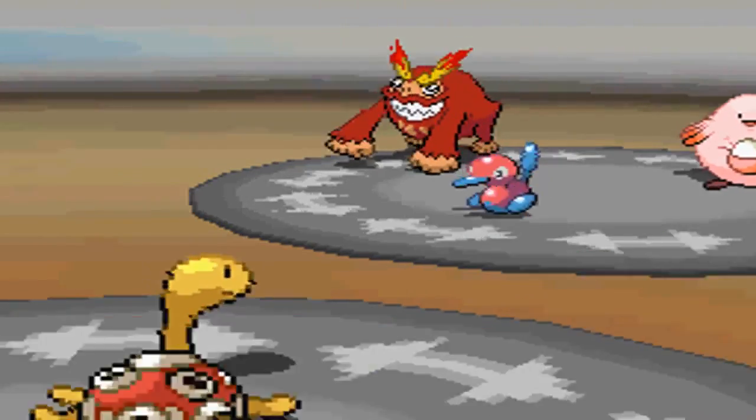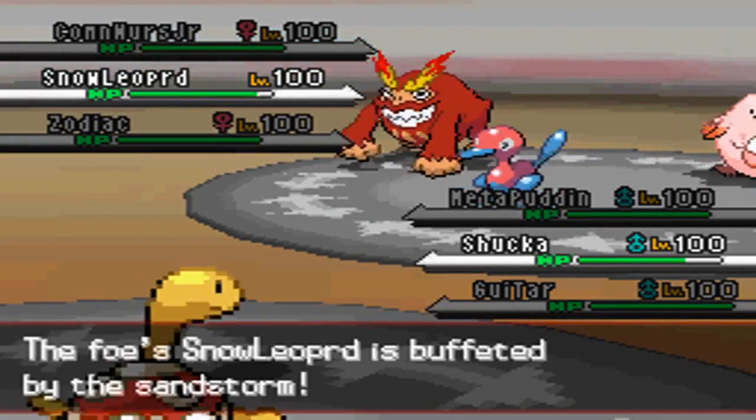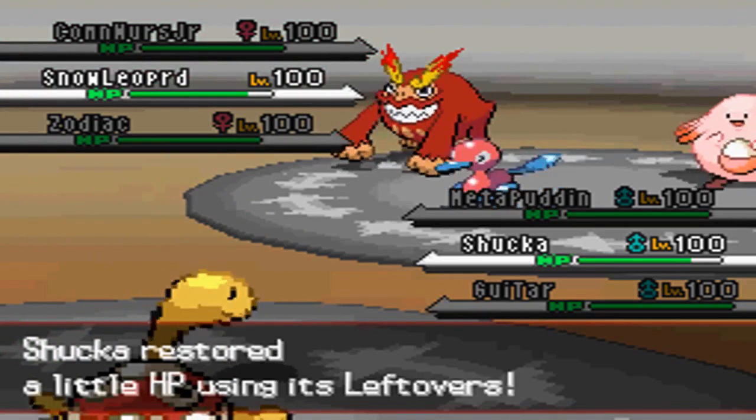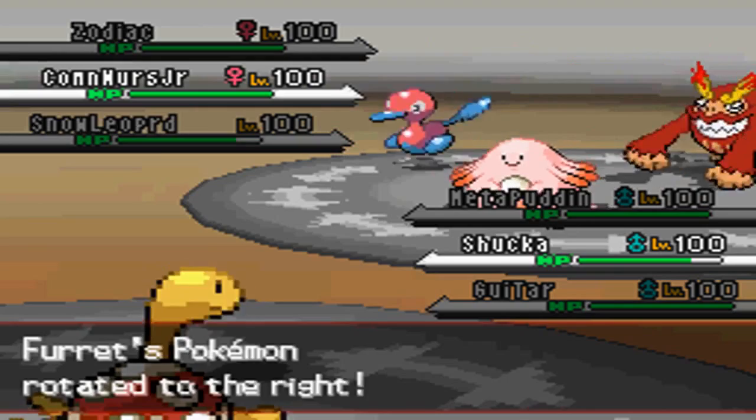He rotates into what I thought was Porygon2, but it turns out it's a Zoroark in disguise. Goes with the Focus Burst, doesn't do that much, and I get off my Power Trick, which is nice.